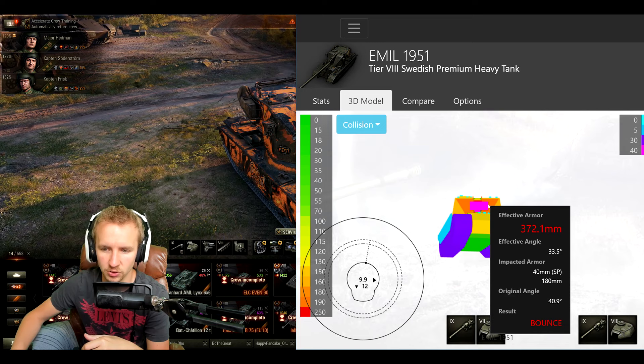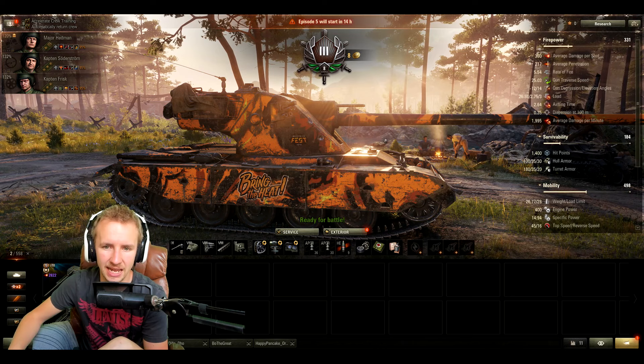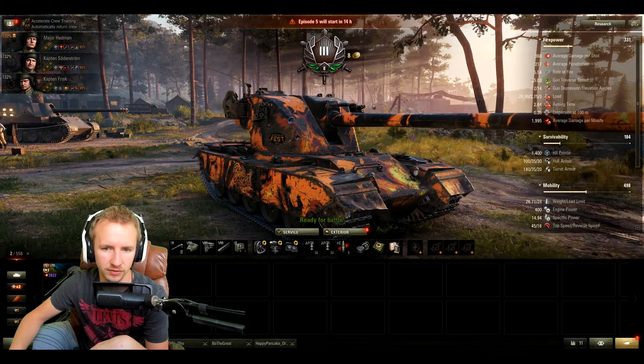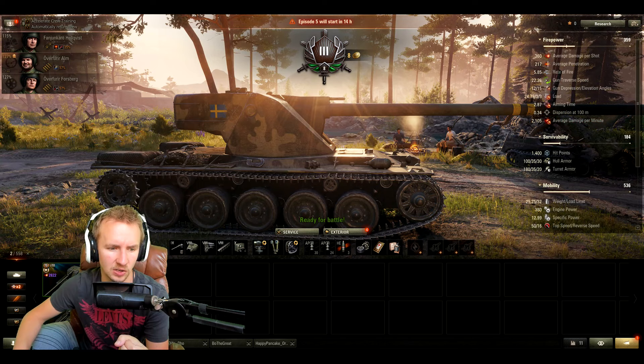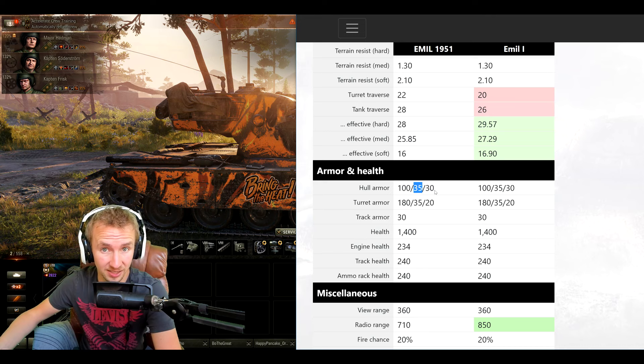When using your gun depression, the cheeks go up to about 370mm of protection. The real weak points are above and below the gun, which is concerning. Here is the turret of the Emil 1951 versus the Emil 1 — you can see the gun is significantly lower and there's a larger area above it. On TanksGG it looks like that armor is only 50mm thick. This means the Emil 1951 has to expose a lot more of its turret when peering over a ridgeline. Even with this weakness, the turret is amazing and I'd expose it to almost any tank except tier 10 TDs or vehicles firing HEAT.